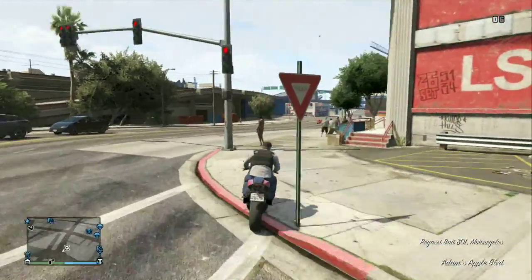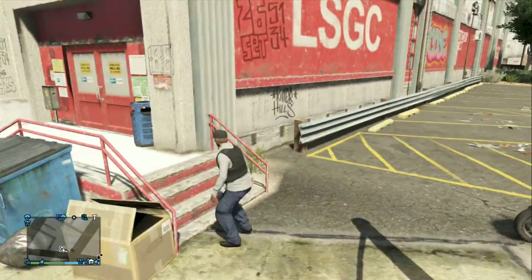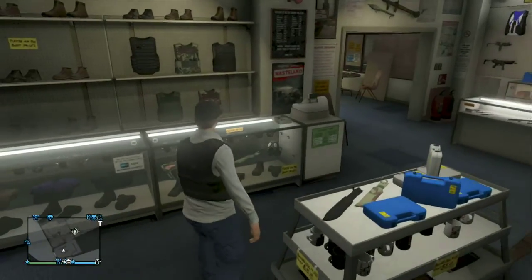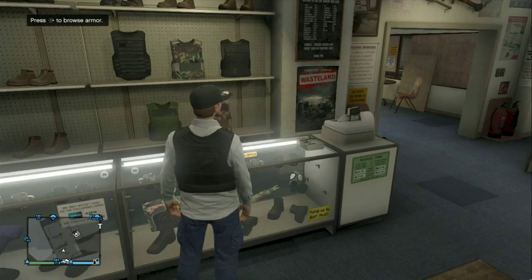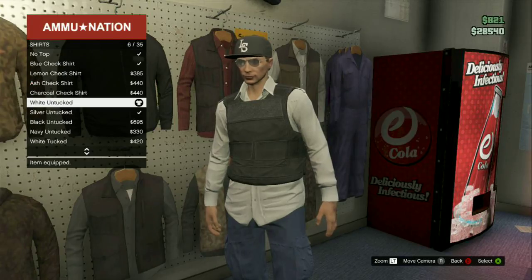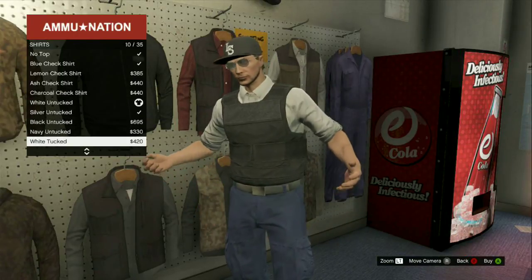We're kind of already here, which is convenient. The first step for the outfit: you want to be at least level 15 so you can get this armor — the one I'm currently wearing. Since you're already at the store, go to the t-shirts and pick the white tech shirt.